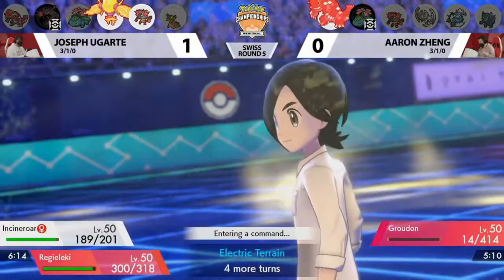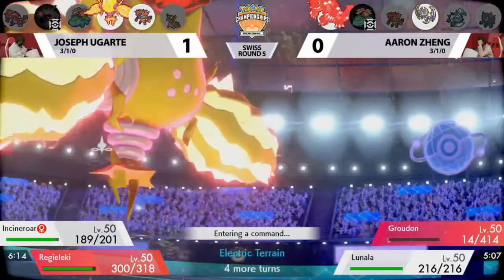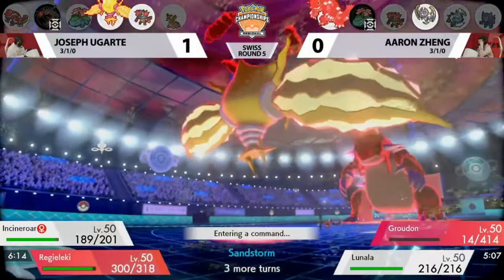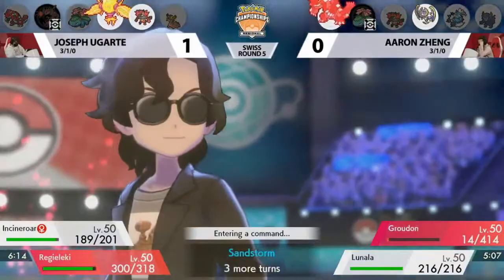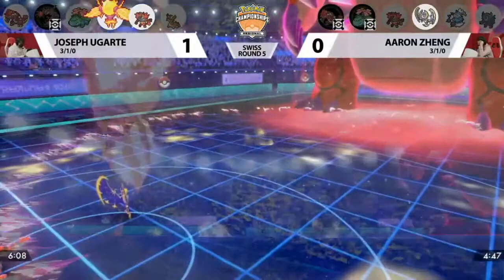Really smart move out of Joe there — because of Max Strike, Groudon was now slower than Incineroar, so Flare Blitz was naturally faster and would obviously take out the Groudon. By Regieleki targeting that Venusaur, Joe didn't have to worry about getting Max Quaked on that turn. Now Aaron is revealing that Lunala is going to be brought into this — and this is big, because Aaron has already gotten rid of Eveltal from Joe. We talked about how this wasn't going to be a great Lunala matchup, but Eveltal's gone, giving Lunala a chance to make some waves.